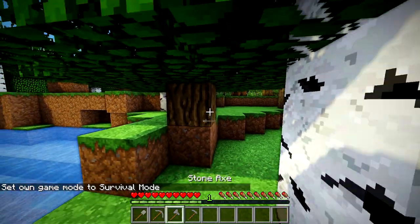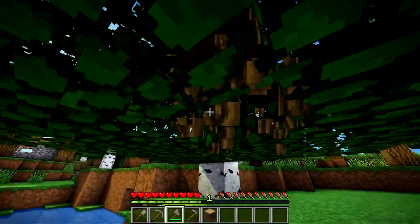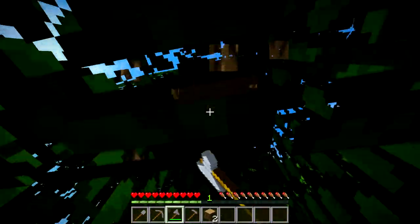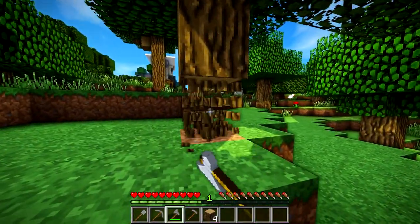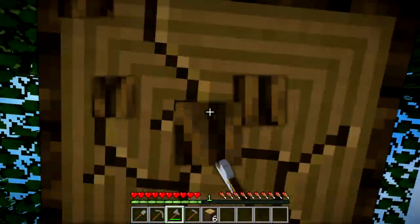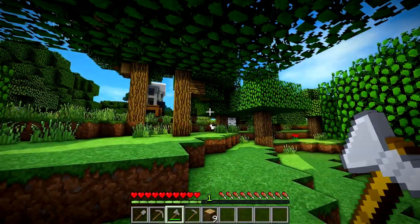We're in survival mode for this video as well. We're gonna be building a starter farm, which you saw from the intro. First things first, we're gonna need to gather a little bit of wood. I'd recommend getting about 32 wood — we're gonna need to make some fence, fence gates, slabs, and maybe some other things. So I'm just gonna gather about 32 wood real quick and we'll get started.